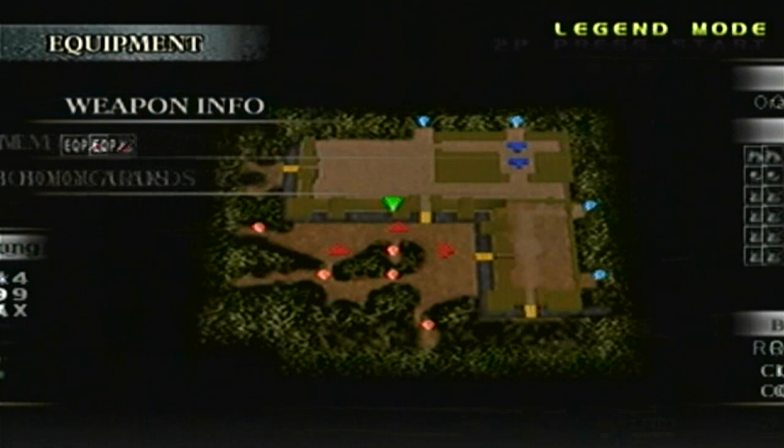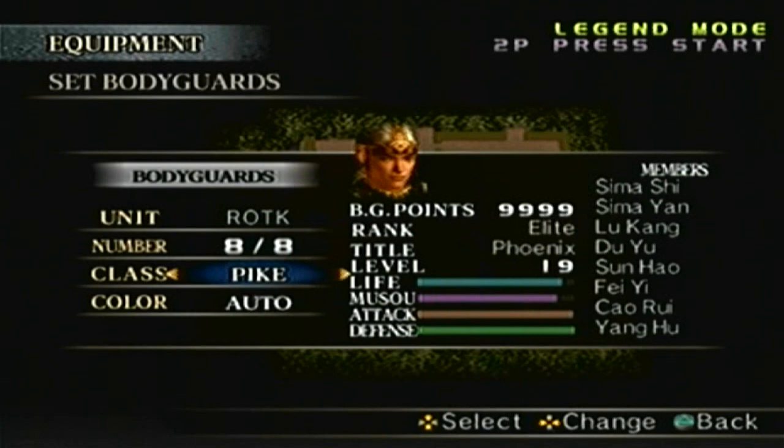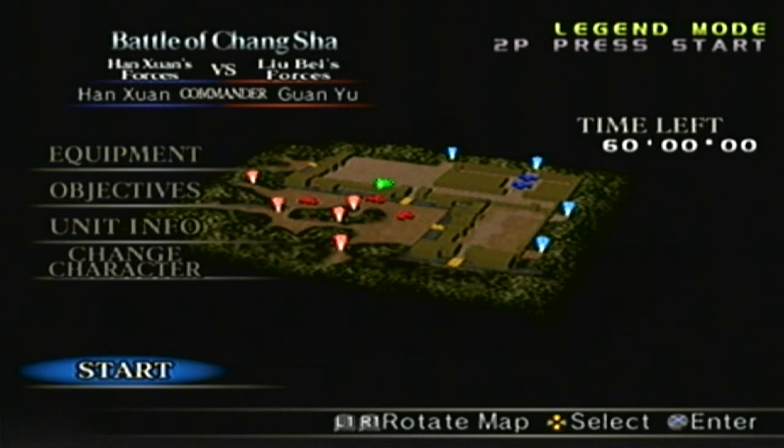Alright, here we go. So we already know the narration and the special rules, so we'll move on. We know the objectives, we know the unit info, the equipment, the weapon. As you know, we have the Oracle Sword at level 10. I can't equip any items; however, I am allowed bodyguards, so I will have all 8 bodyguards with me. I'll set the weapon to Pike, and that pretty much covers it, so let's do it.